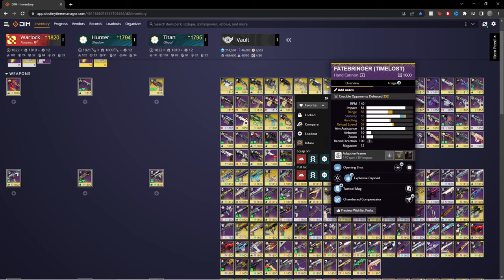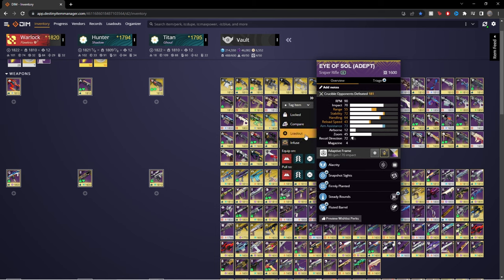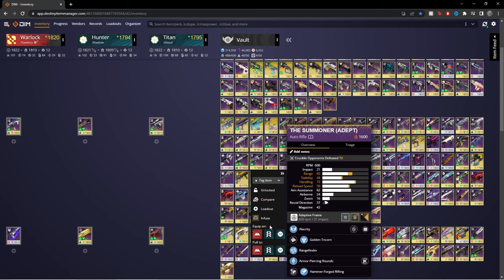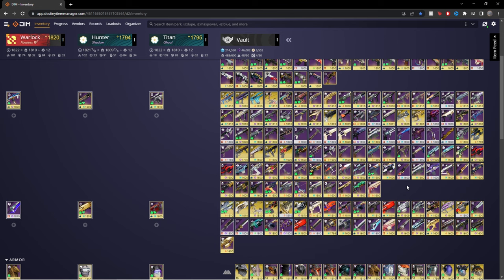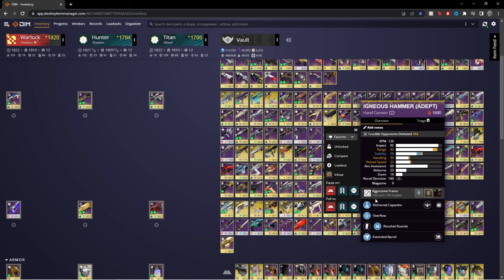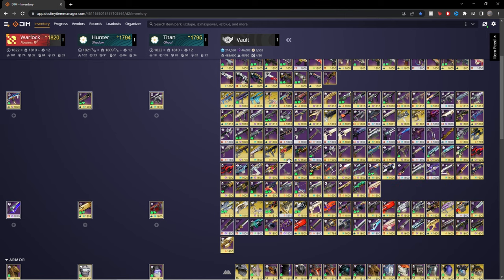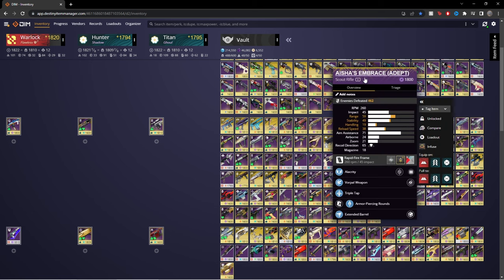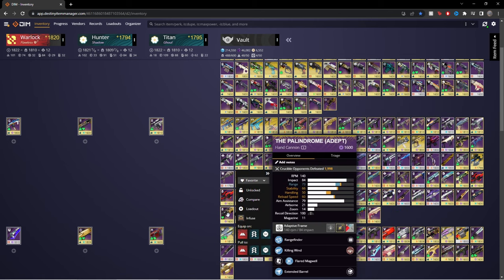The Glissando, the Fate Bringer Timelost — I never really played much during that period when it was on top of the world. My Eye of Sol Adept — I always loved Eye of Sol but I got rid of it due to Clarity, and I just never could use it once I got the new one. I loved my Summoner back in the day but never used it once I got a newer Clarity version. My Igneous Hammer had Rampage on it so I never used this particular one much — I'm not the biggest fan of Igneous at the moment but that might change, and if it does you'll see a video on it.